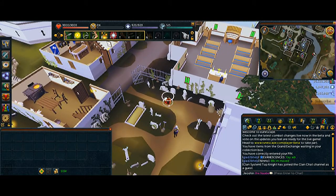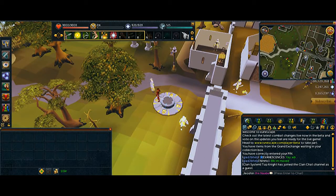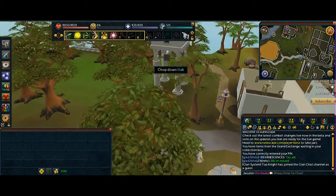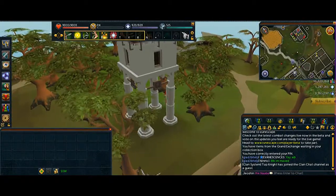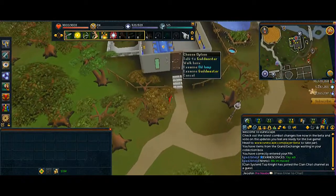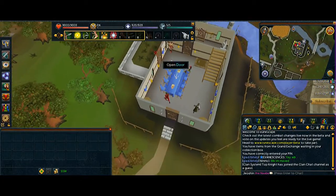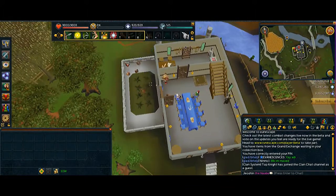Then we're gonna go over there and go in here — the Champions Guild. Maybe it's the Heroes Guild, but I'm not really sure, I forget what it's called. Yeah, Champions Guild. So what we're gonna do is kill the chickens over here.